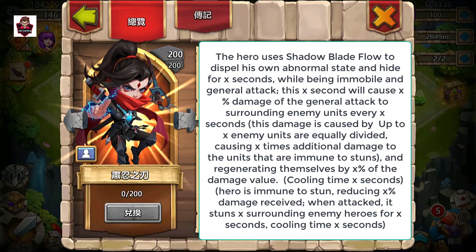The hero uses Shadow Blade Flow to dispel her own abnormal state and hide for X seconds — similar to Ronin, but she only hides when she procs it. Every 1.5 seconds for 4.5 seconds she goes invincible and vulnerable alternately while being immobile, and her general attack causes X% damage to surrounding enemy units.